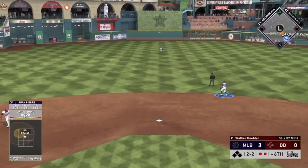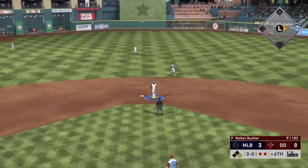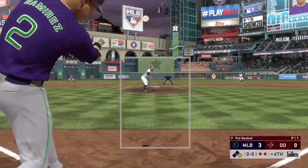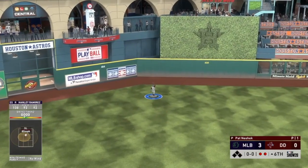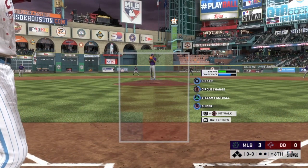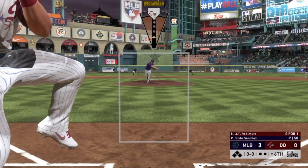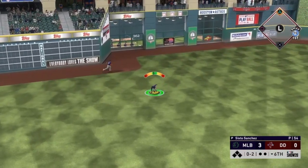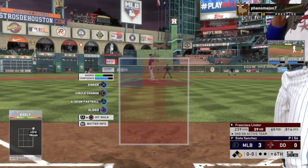Pierre gets his second base hit of the game with two outs — I like Pierre's swing; he might be an underrated card. Ramirez crushes one to center field — absolutely crushed — but somehow it's not even to the warning track. That is such a good swing; I cannot believe we were also on the left side of good. Then the opponent gets his first hit of the ball game on a fastball up and away — the no-hitter from Sixto Sanchez is lost after five innings.